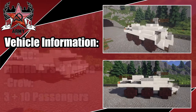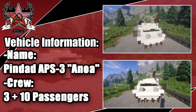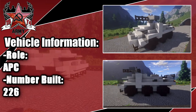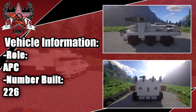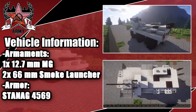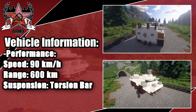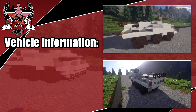Hey guys, welcome back to another Minecraft Modern Warfare vehicle tutorial. Today I'll be doing the Pindad APS-3 Enola, with a crew of 3 and capacity for up to 10 passengers. Max length is 6 meters. Its role is an APC, with 226 units built as of 2014. Armaments include one 12.7mm MG and two smoke grenade launchers, with a 320 horsepower engine and a max speed of 90 km/h.